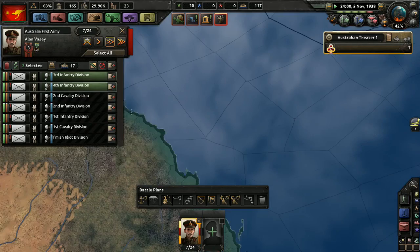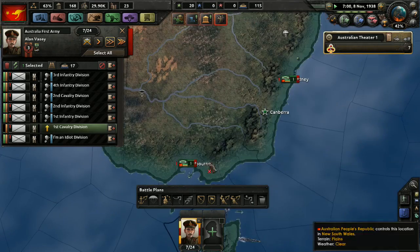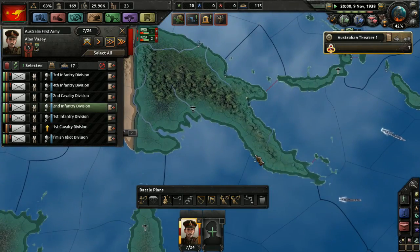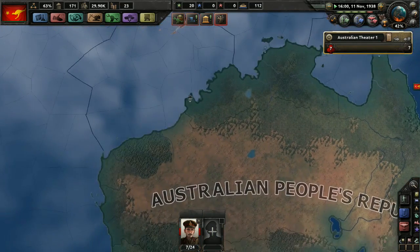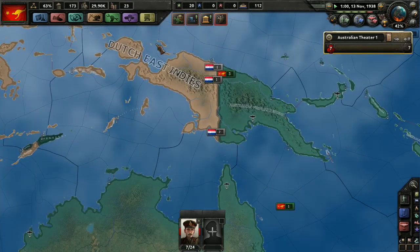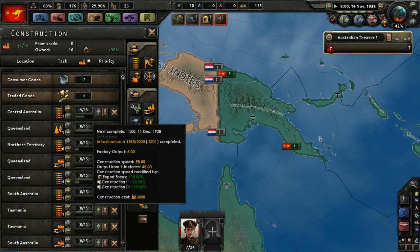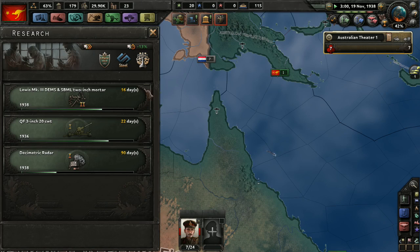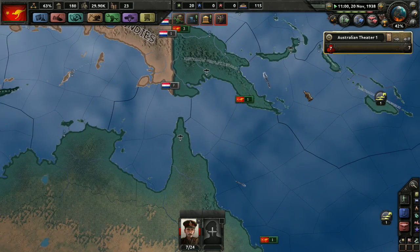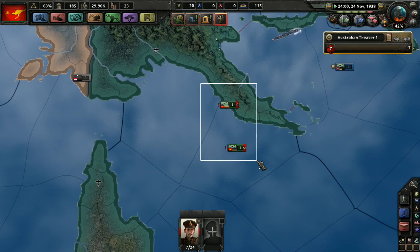We're just sort of chilling out here. Maybe I should send some other people up here — send a CAV unit. Send the 2nd Infantry Division there as well. Just start reinforcing that border, just in case — who knows what these Dutch are going to do. Now we're working on that Central Australia infrastructure. I don't think that's really going to help us out, but we'll set these guys on their way. It takes forever to get into port, apparently.